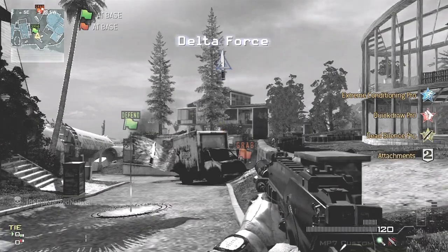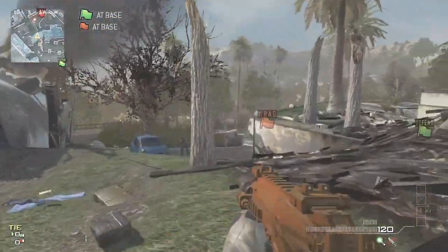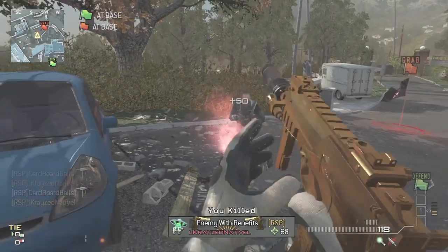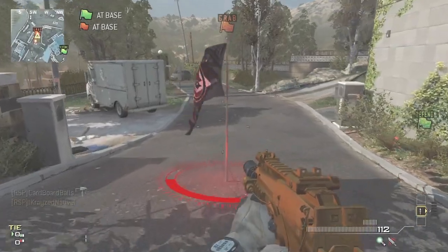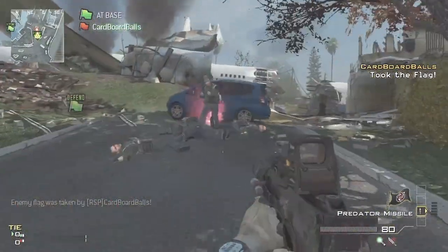Once you've followed all these steps, choose your custom class with the predator missile. Run over to the enemy's flag, then get 5 kills on your enemy to earn your predator missile. Once you get your predator missile, walk over to the enemy's flag, call it in, and right when you call it in, walk into the flag to capture it, then get killed.